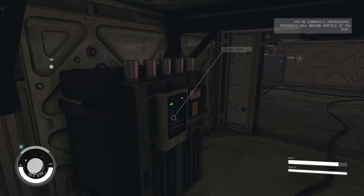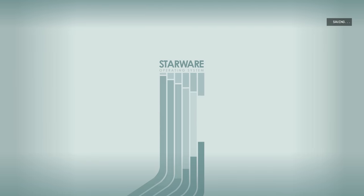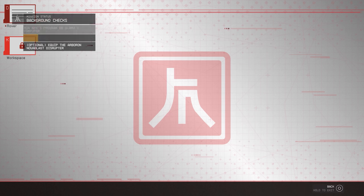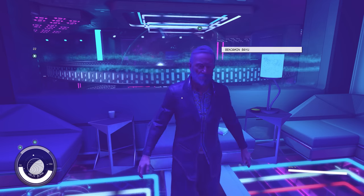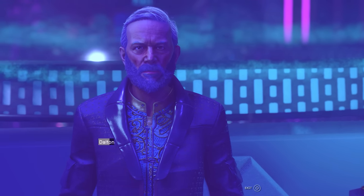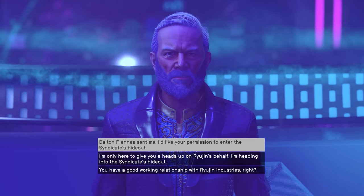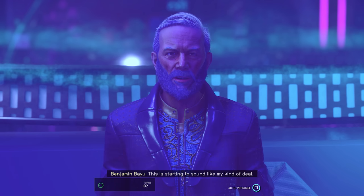I spend a lot of time in vents and sadly don't get to do any fighting at all because that's just how good I am at sneaking - look at me sneak past these guards at full sprint using my jetpack. I did turn the lights off so that probably explains why they couldn't hear my jetpack. Regardless, I make it through and it turns out there's a traitor among us who I need to track down - and it turns out it's the very one who's been giving me missions. But first I have to talk to Benjamin Bayu.